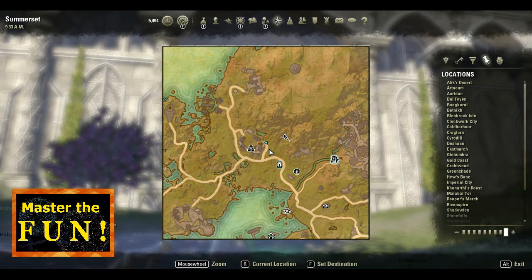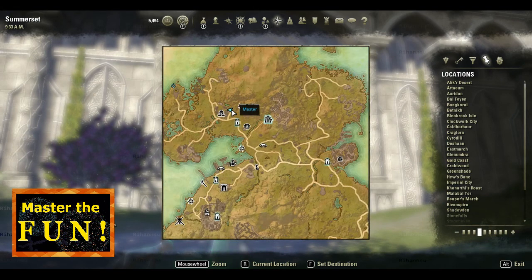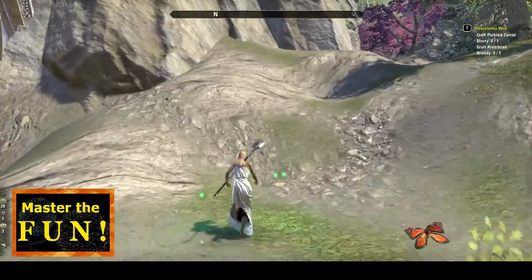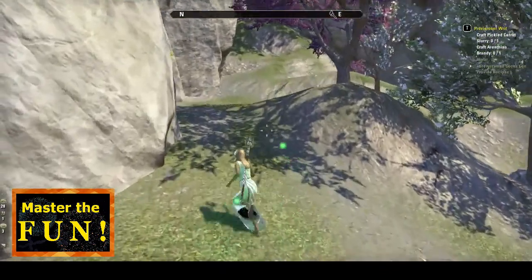If you're looking at the Illumination Academy, as you can see here in the north, slightly northwest, there's the Illumination Academy. We're looking at the main gate, main door, the main entrance. We're gonna take a right and go up this hill, pretty much staying stuck to the wall, near the wall.